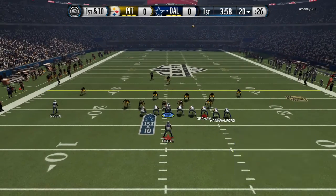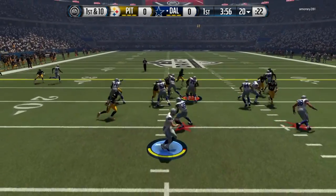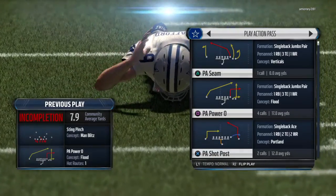The Cowboys break the huddle and show a jumbo look. First down at the 20. Stafford's pass will go for an incompletion this time.